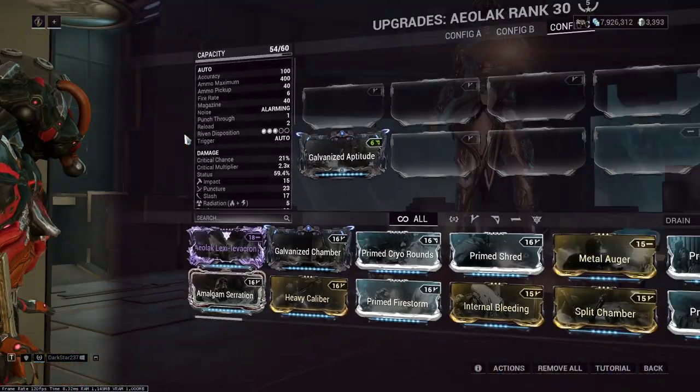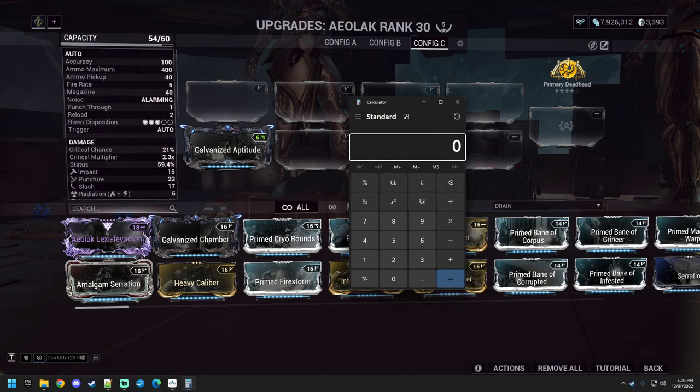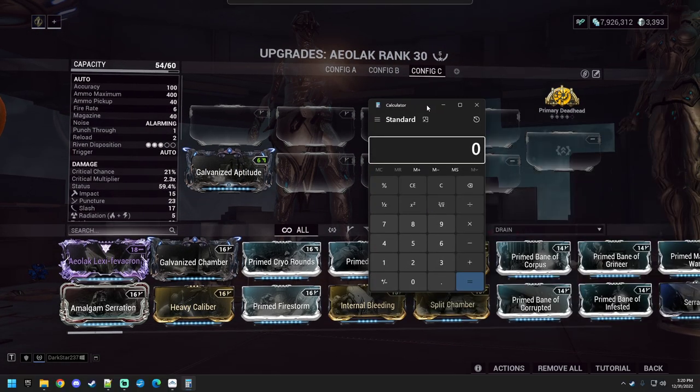The logic behind this is pretty simple. There are five statuses on the Nucor. The Galvanized Aptitude mod stacks as well — plus 40% direct damage per status type, stacks up to 2x. So 40 times 2 is 80. But this then gets multiplied by the number of statuses on the enemy, and with five statuses, it gives us 400.